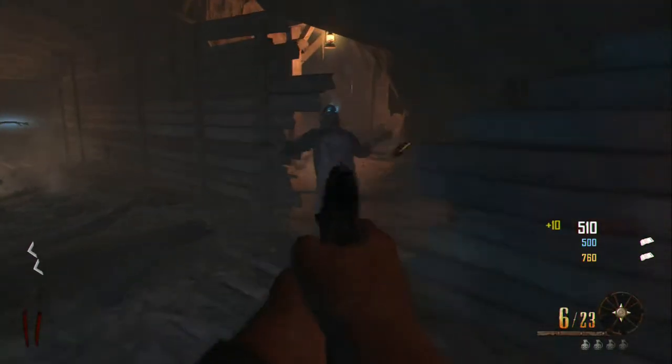Right here, once you walk in, there's going to be a teddy bear. Once you slide in, it's going to be on your right — it's going to be in a dark corner. Make sure to look out for that teddy bear. Click X and you should have it.